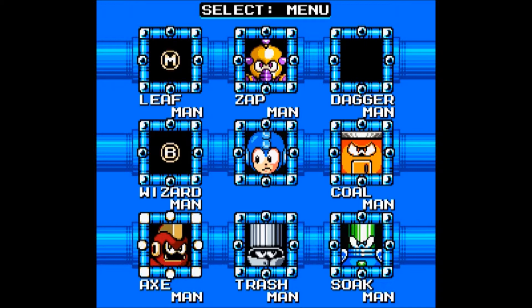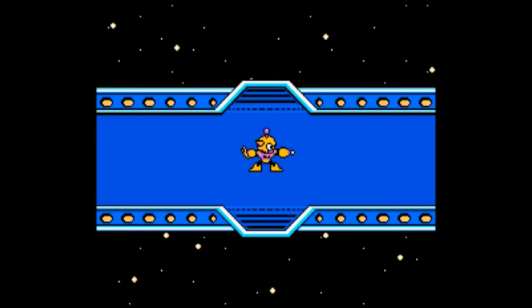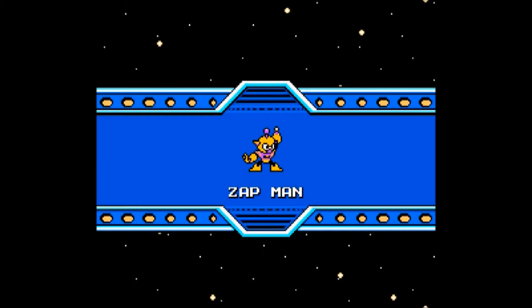Let's see... I think we did try Axe Man's stage. Leaf Man was the last one we beat. It's probably gonna be Zap Man or Soap Man's weakness. But if I'm wrong, then I'm probably wasting my time going back after him. Soap Man's probably weak to Zap. Yeah! So, let's just try Zap Man's level again. Hopefully I'm right.